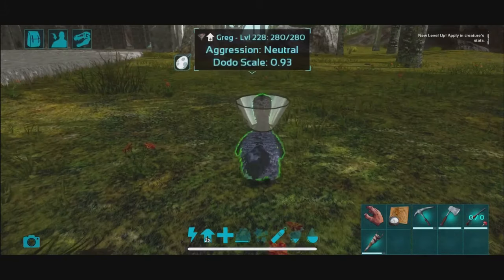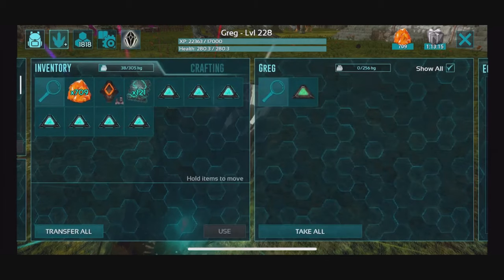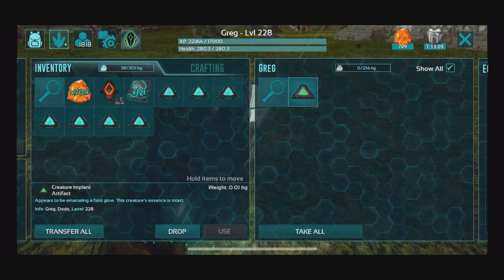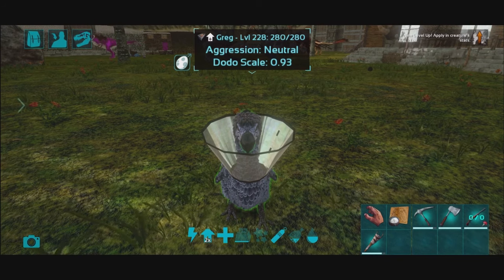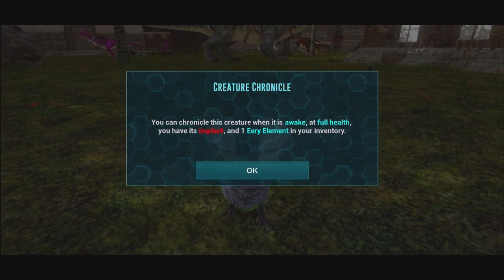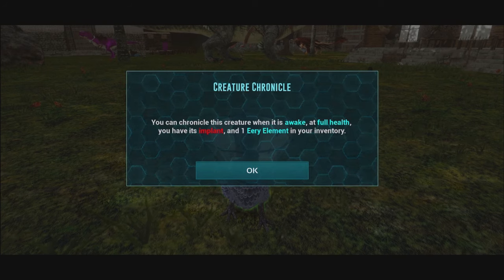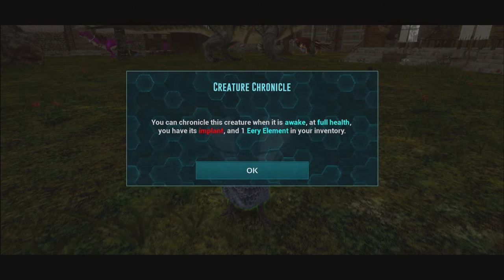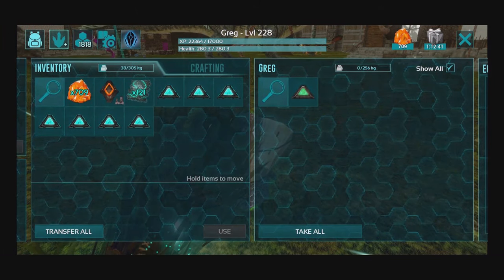So for our poor little Greg, let's go ahead and make sure — does he have his implant? Okay, he does have his implant. That's a good sign. So if we keep the implant in his inventory and try to do it, it'll actually give us an error message. If you go over to the little dinosaur icon in the top left corner, click on Chronicle. It'll then say you can chronicle this creature when it is awake, at full health, you have its implant, and one eerie element in your inventory. So it does cost one eerie element to at least first chronicle it, and you do need its implant in your inventory. I wish it would allow it in the creature's inventory.